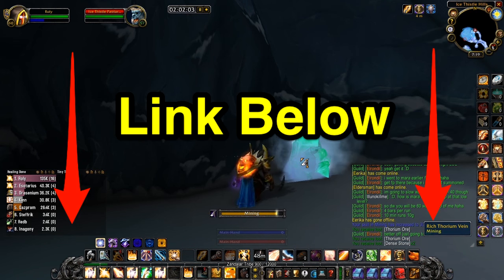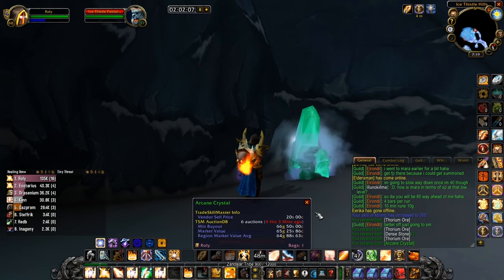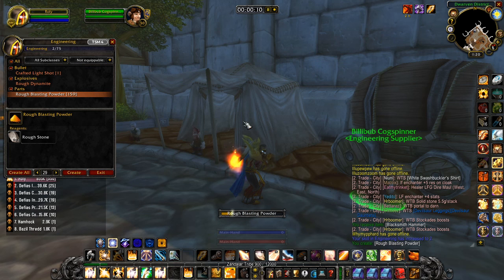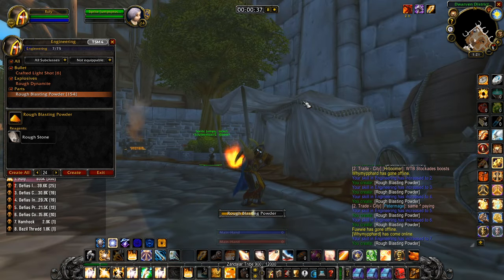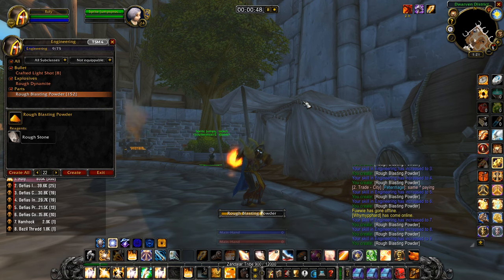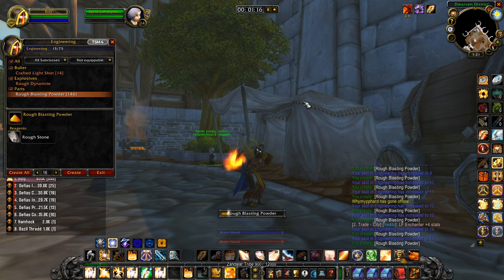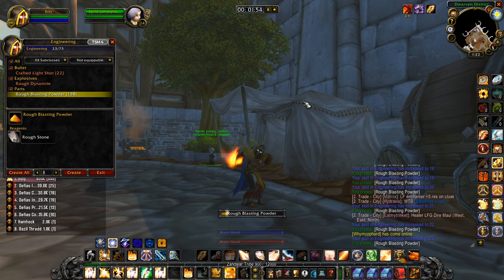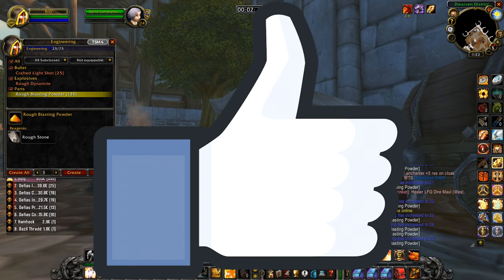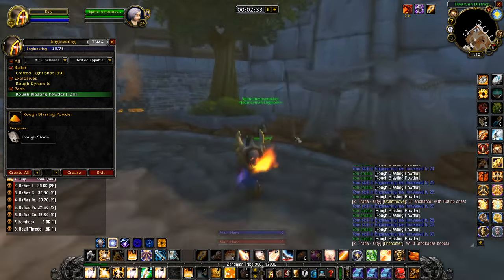Alternatively, you can find the link down below in the description. By leveling your mining to 300, you'll nearly have all of the required items for today's video. It's because of this reason you'll also have a much easier time getting to 300 in the engineering profession in WoW Classic, and it helps save you some hard-earned gold. So since you may be able to save a decent chunk of gold by following both this guide and the mining guide, why not show me some support by giving the video a thumbs up?